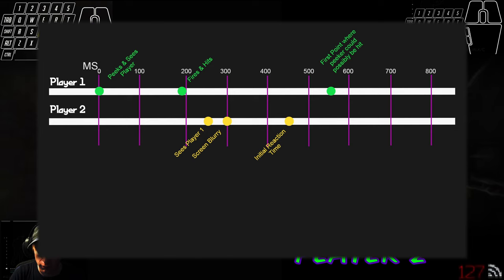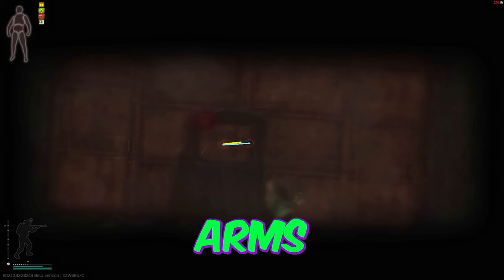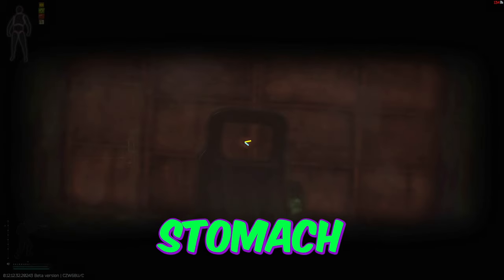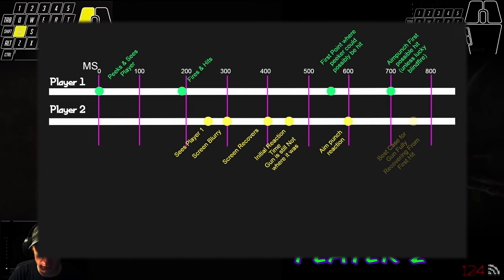If the person peeking hits you, you won't be able to react to them until around 400 milliseconds after they see you. Add 200 milliseconds for reaction time and now you're at a whopping 600 milliseconds. 100 milliseconds for hit registration and you're at 700 milliseconds before you can affect the peaker. However, with this aim punch, the direction your gun was pointed in won't be exactly where it was originally pointed. It's likely going to take you 750 milliseconds before your aim is reasonable enough to fire and hit your target — bringing the total peeker's advantage to 850 milliseconds after the initial hit.